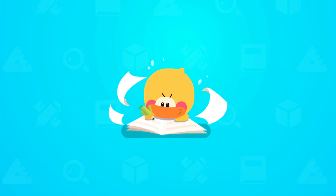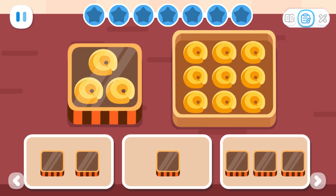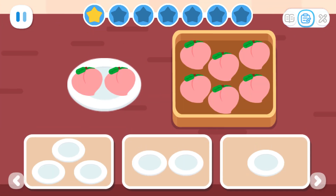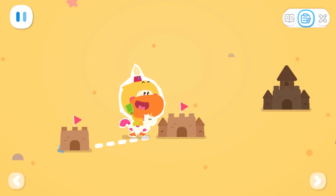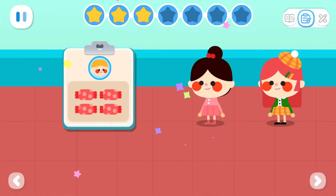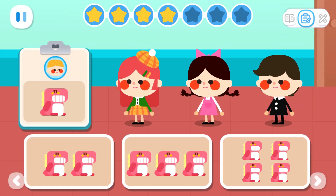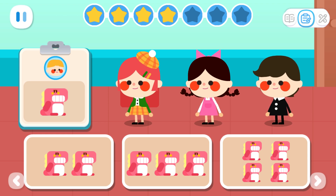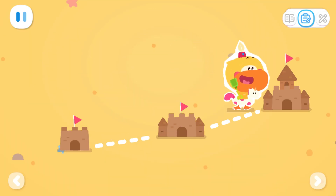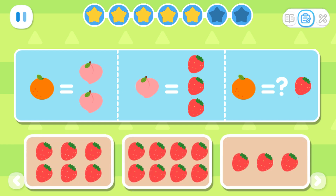Practice with Wacky! Basic Exercises: A box can hold three cookies. How many boxes are needed to hold nine cookies? A plate can hold two peaches. How many plates are needed to hold six peaches? Advanced Exercises: Each kid wants two balloons. How many balloons are needed for three kids? Each kid wants four candies. How many candies are needed for two kids? Each kid wants one toy. How many toys are needed for three kids? Expanded Exercises: One orange can be exchanged for two peaches. And one peach can be exchanged for three strawberries. How many strawberries can one orange be exchanged for?